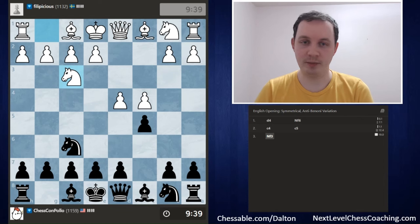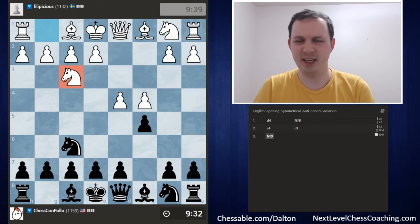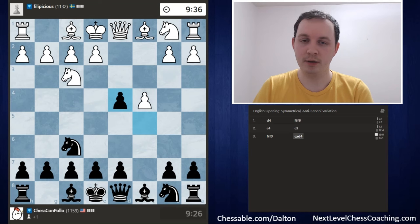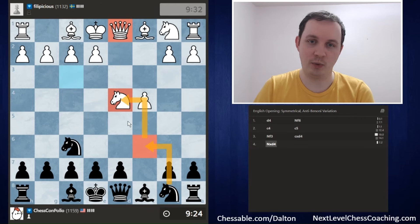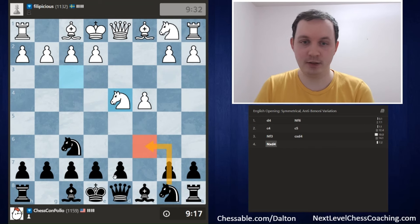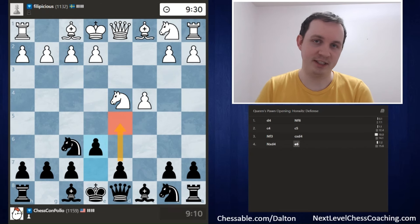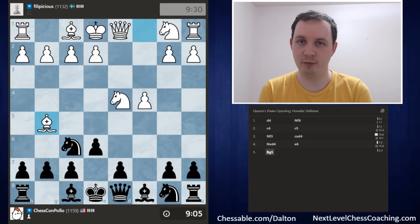If they do play d5, we'll go for b5. If they go for Nf3, this is a solid but not terribly ambitious option for White. Against this, I recommend exchanging the pair of pawns. White will usually recapture with the Knight; if they recapture with the Queen, we're happy to develop our Knight and attack the Queen in the center. They recapture with the Knight, and what I recommend here is the move pawn to e6, with the idea of playing a quick pawn to d5.